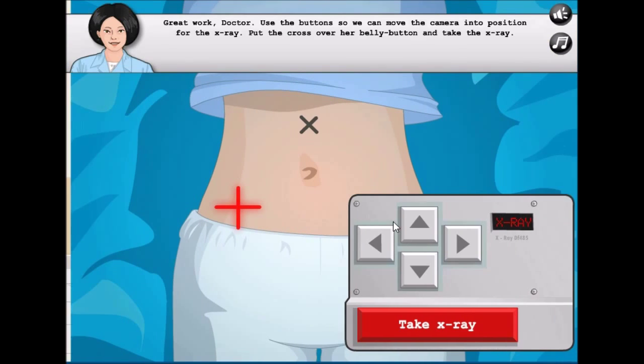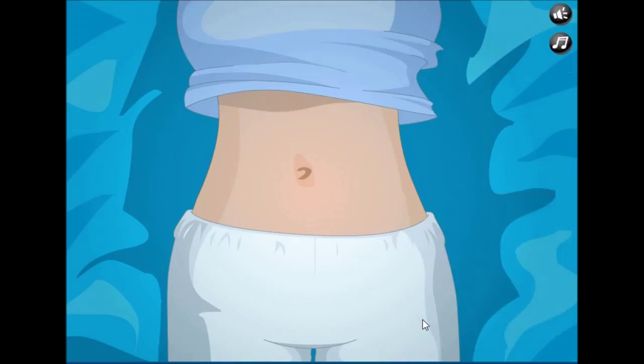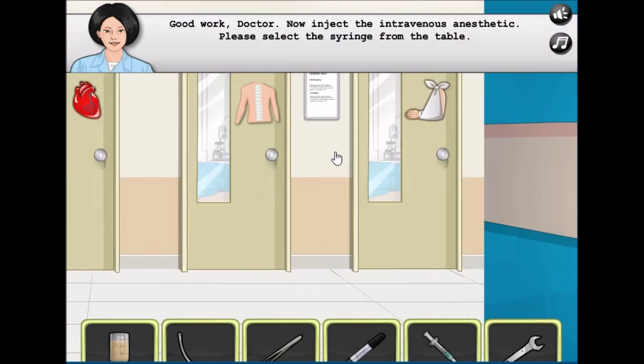We need to get to the x-ray. Let's position this into the section — almost there — yes, nailed it! Oh my god, look at that spine, it's all crooked. This is a crooked spine, man.